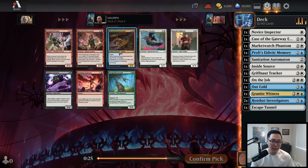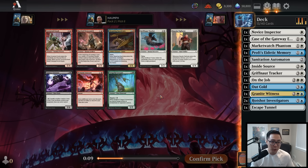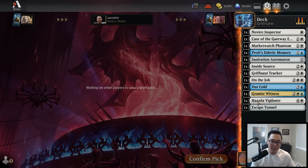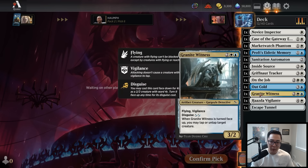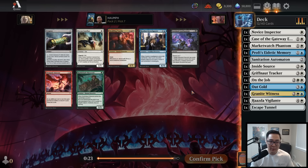Wow, that is a late Gleaming Geardrake. Look at all these red cards — it makes sense because red was cut in the first pack, but Gleaming Geardrake is one of my favorite uncommons in the set. It's a great two-mana card that grows and can become a huge flyer. Here it's between Griffknot Tracker and Haz the Vigilante. I'm going to take the Vigilante — it's kind of over-performed for me and I don't mind having one copy in most of my aggressive decks.